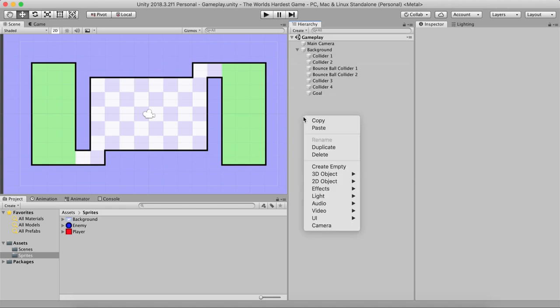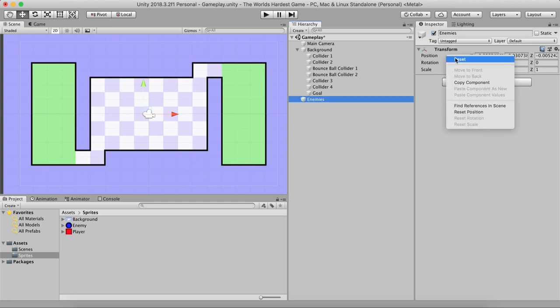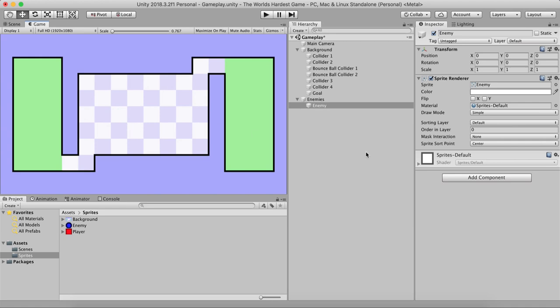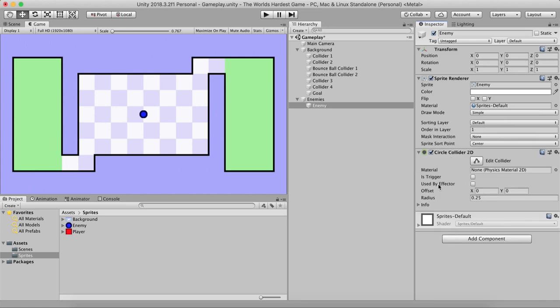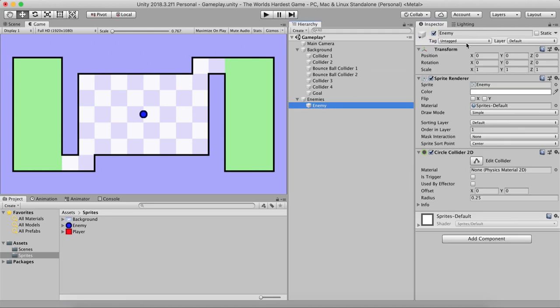Now we can add our enemies. I'm going to right-click and create an empty game object called 'Enemies' as the parent, reset its transform to 0,0,0, and drag the first enemy sprite in. If you don't see the enemy, the issue is the Order in Layer — both background and enemy are on the same default sorting layer. For the enemy I'm going to set Order in Layer to 1. I'll attach a Circle Collider 2D, tag it with a new 'enemy' tag, and set the collider as a trigger.